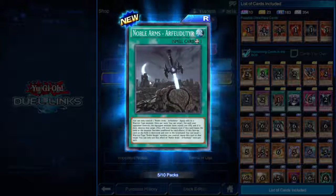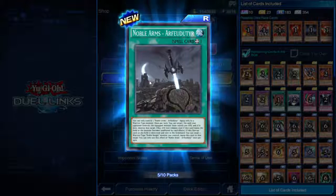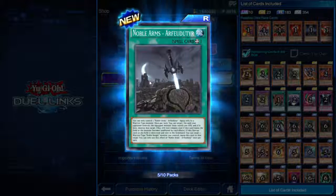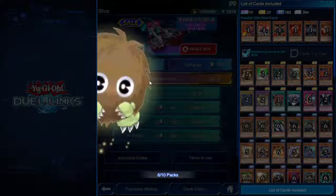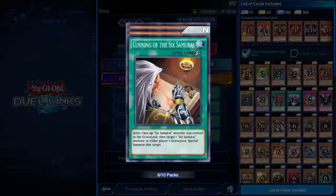If this face-up card is destroyed and sent to the graveyard, you can target one Warrior-type Noble Knight monster you control and equip this card to that target. These Noble Arms equip spells really just don't stay destroyed — that's interesting.